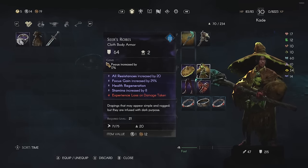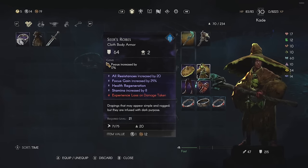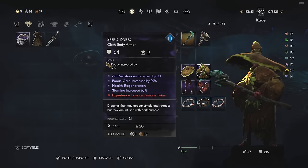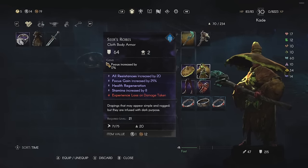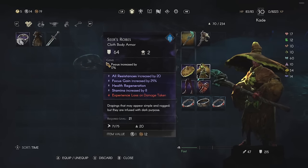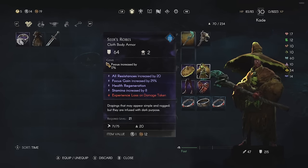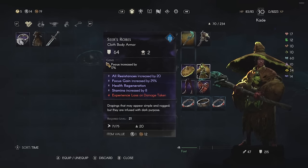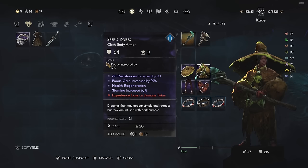I also added health regeneration so that as you go from one encounter to the next, your health regenerates passively. Something currently broken in the game is focus regeneration - I do not have it on this build because that passive is still not working. I'm hoping the devs fix that bug so we can take advantage of passive focus regen.